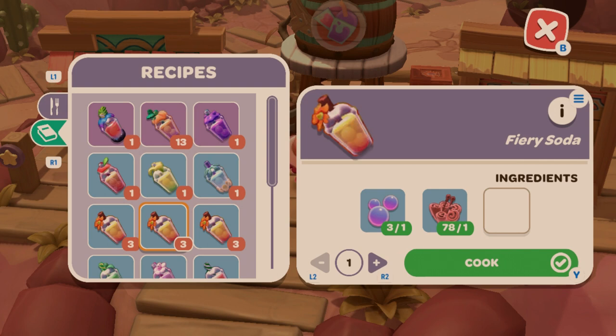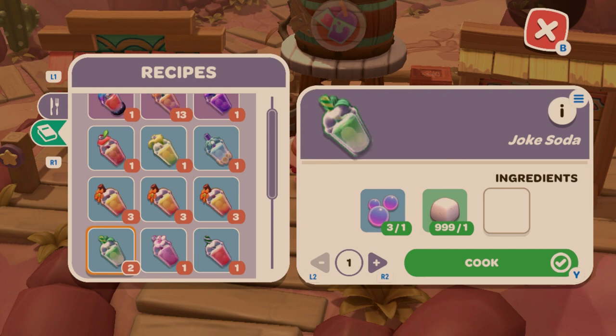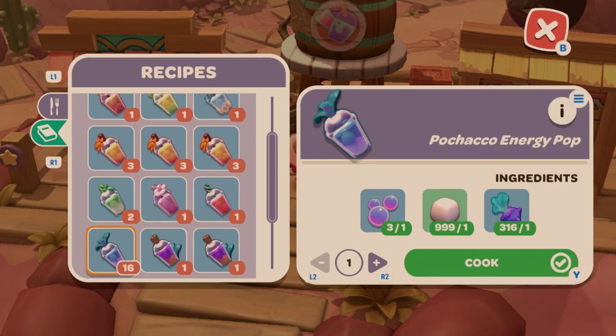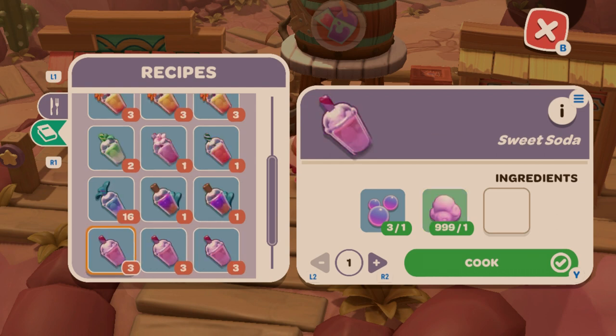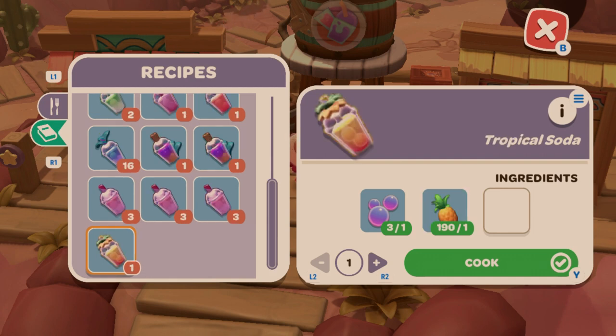Fiery Soda uses toasted almond, with variants using cinnabloom or magna bloom. Joke Soda is fizzy crystal and tofu. Sakura Soda is crystal and sakura. Strawberry Soda is just a strawberry. Pochacho Energy Pop is Pochacco's three-heart gift using tofu and spinnip. Swampy Soda is a spinnip with a variant using pumpkin. Sweet Soda can be made with candy cloud, swamp mallow, or sugar kelp. Tropical Soda is crystal and pineapple.